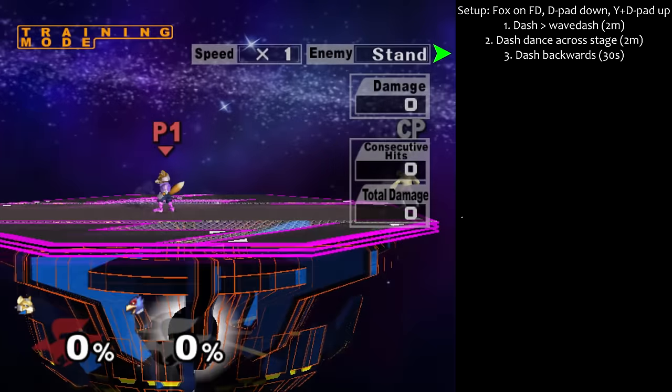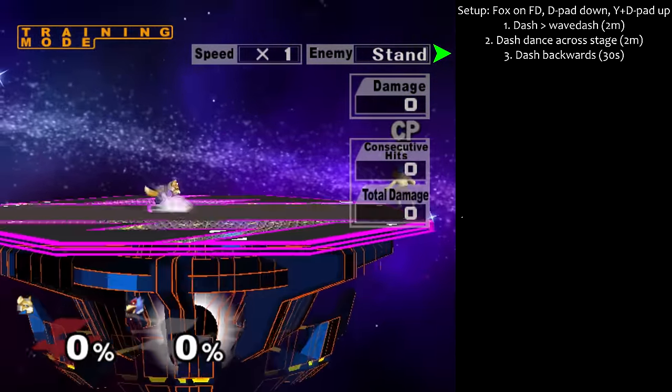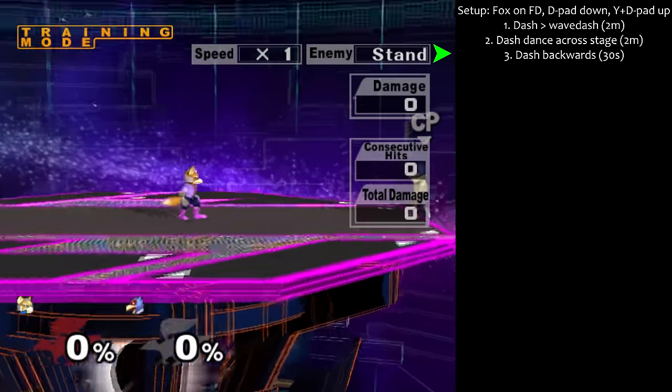Step 3: For 30 seconds, dash backwards and press it hard. You want to avoid the slow turnaround as much as possible.